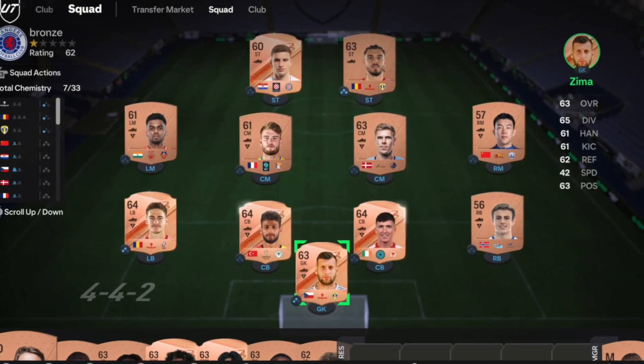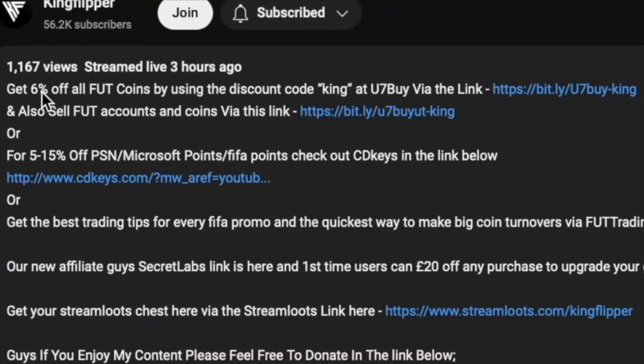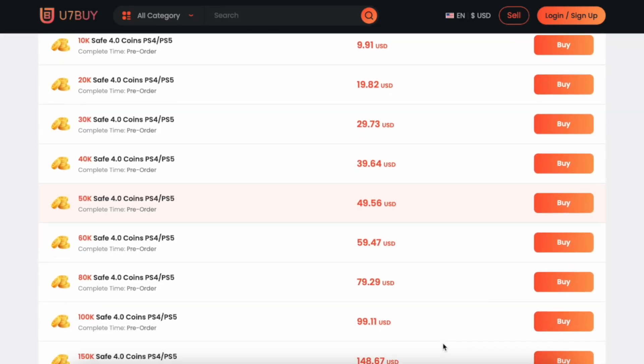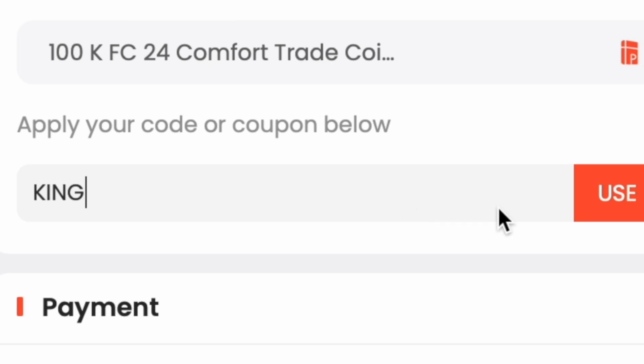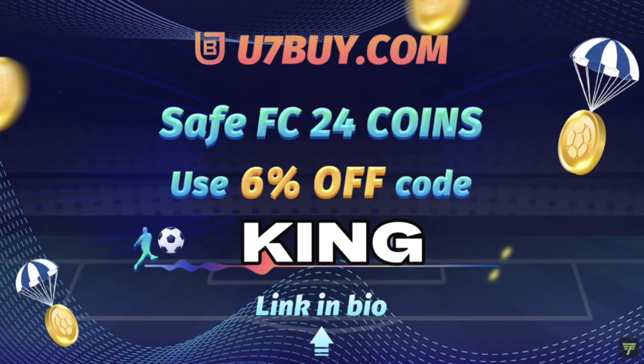Get yourself on the description below, get yourself some cheap reliable coins and don't forget to use King with a cheeky 6% off. Let's get into the video. Yo guys, what's going on, King Flipper here, welcome to another evolutions video.